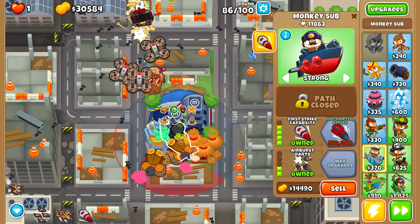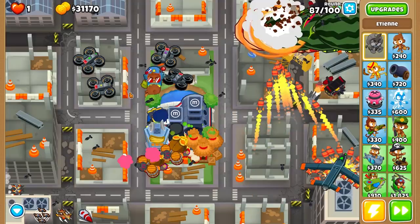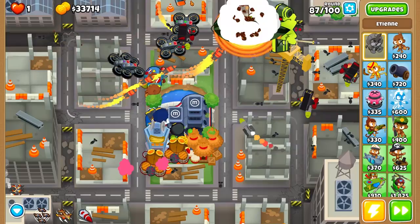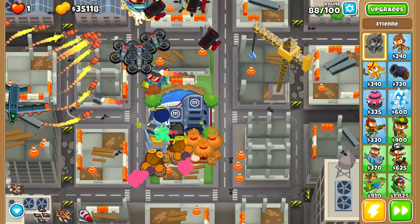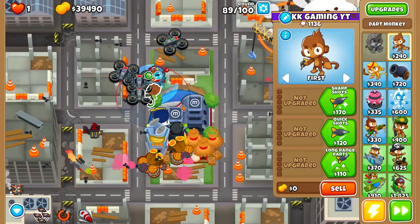It's round 85 — actually level 20 around round 87. Etienne's little drones deal way more damage now. He also has the permanent UCAV drone flying around dealing splash damage when his ability is not activated. But when we activate the UCAV ability right now, its single-target damage increases but removes the splash damage from the permanent drone.